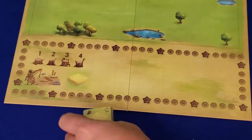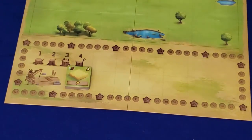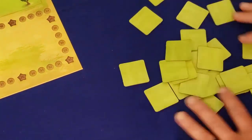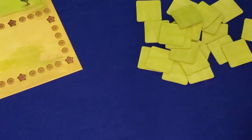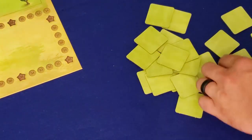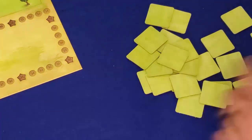Next, take the five wheat tiles and place them on the board. Then shuffle up the building tiles — I'm not very good at shuffling tiles, so I just jumble them up. Pick 12 of them at random and place them back on the board.